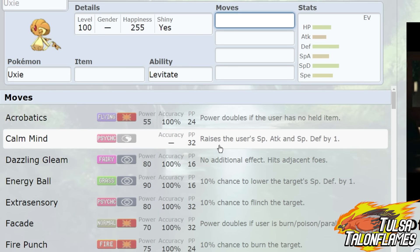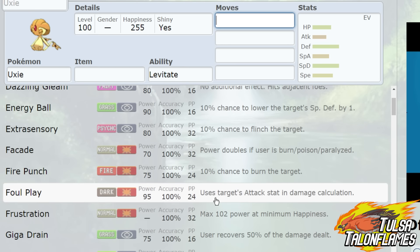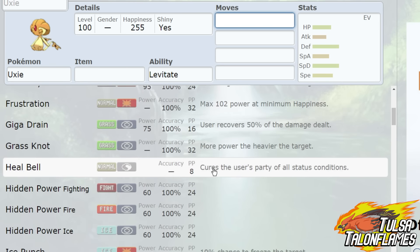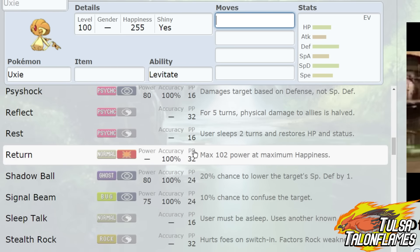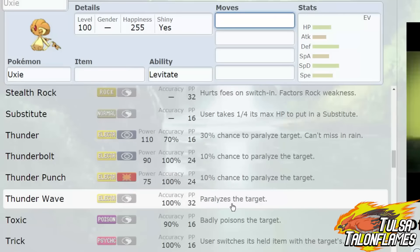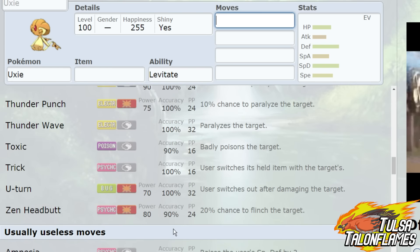You have different coverages — Dazzling Gleam, the Calm Mind set-up if you'd like, and access to things like Energy Ball and Extrasensory, which are great. Fire Punch to deal with those pesky Steel-types. It also plays the role of a cleric and gets access to not only Knock Off, but Light Screen and Reflect, so it can be a great phenomenal screener. You can set up your rocks, run Sub Calm Mind, Thunder Wave, U-Turn, Trick, Toxic, or Zen Headbutt.